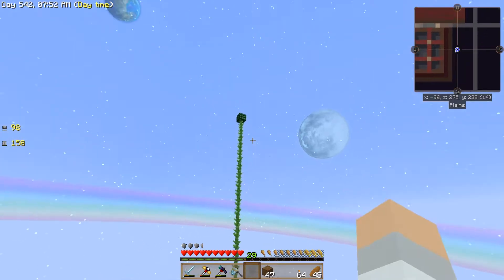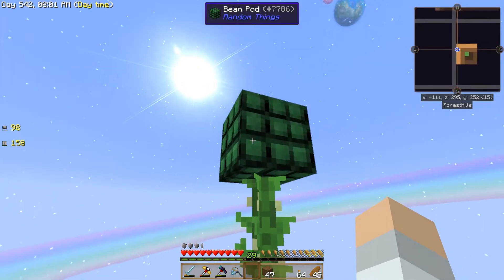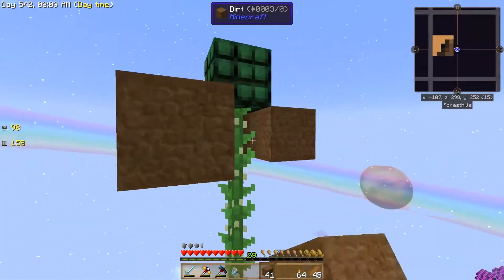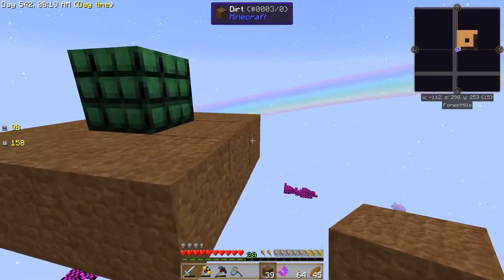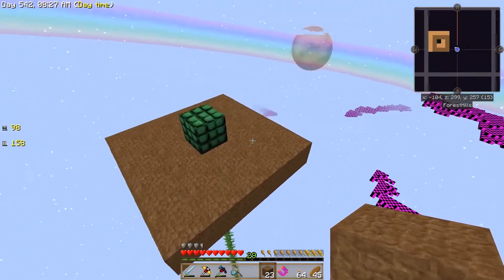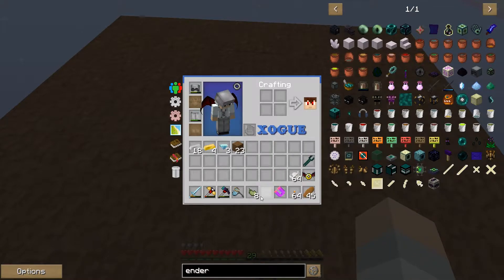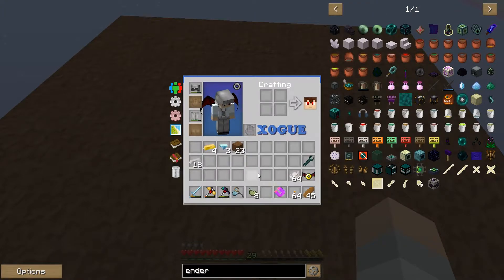We have the bean pod from Random Things here. It used to spawn a platform with a chest in it, but now it's just a bean pod. I'm gonna place some stuff around the outside so we don't lose anything. I do have my magnet on so we should be good, but just in case. What did I get? Some regular beans. 18 iron, four gold, and three diamonds - I don't think I had any of that on me.